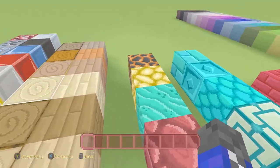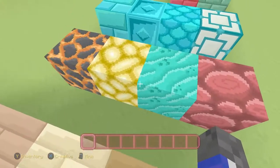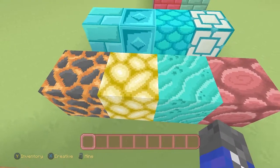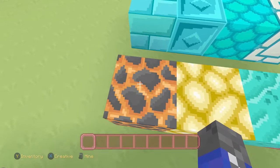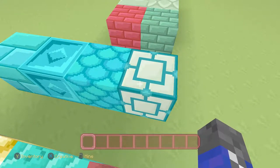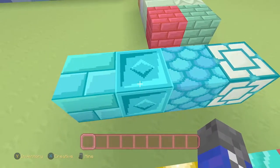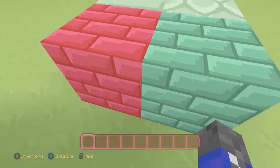Next we are on to the nether and water blocks. We have netherrack, we have soul sand — it looks not as terrifying, more goofy, except that one's still crying so kind of creepy. Then we have glowstone which actually looks like amber — very nice, like a bunch of stones put together. We also have the magma block. Then we have the prismarine lantern, the prismarine block, the dark one which doesn't look dark at all, and the brick which is very very nice.